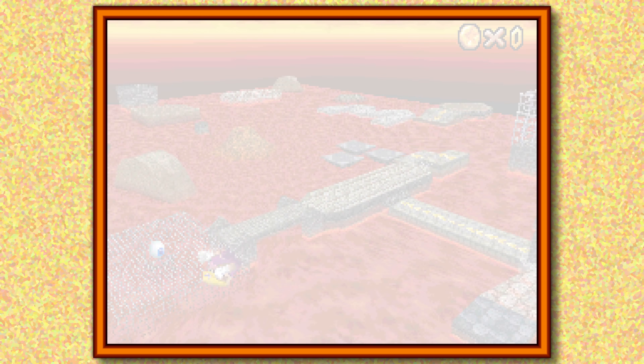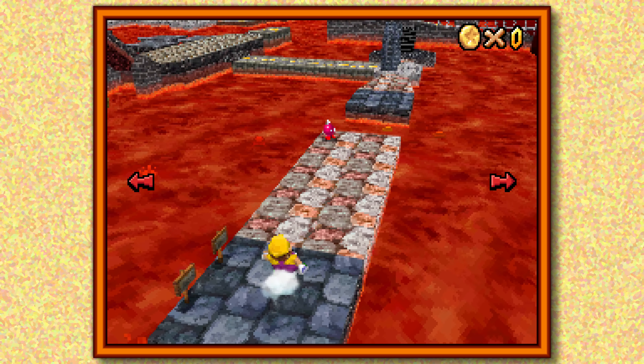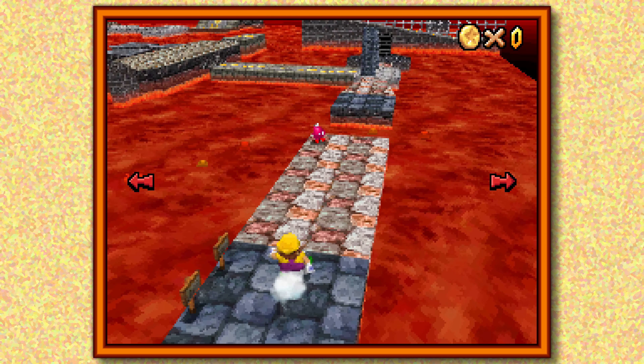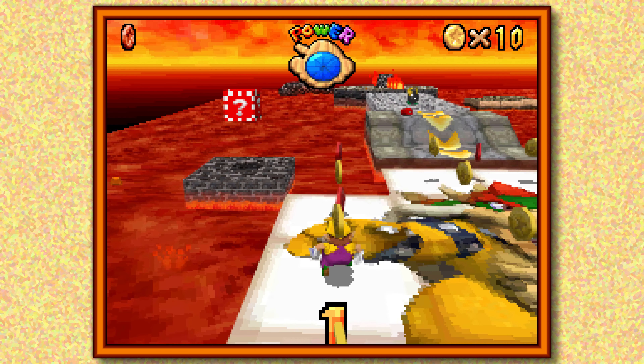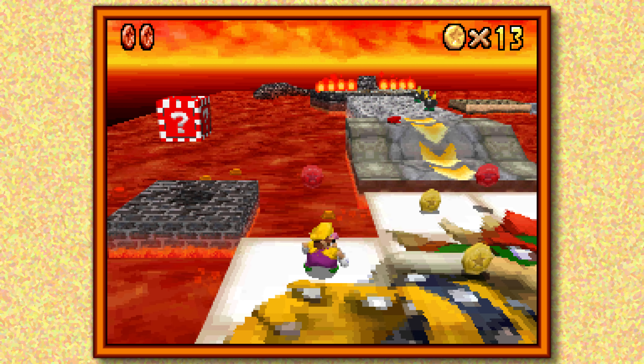That's one of the big problems with Mario 64, because when you look at other Mario collect-thons, they all have some amount of filler in them. Galaxy 1 and 2 has the Prankster Comets — those are filler. Sunshine has the red coin challenges and the secret levels that you have to play.